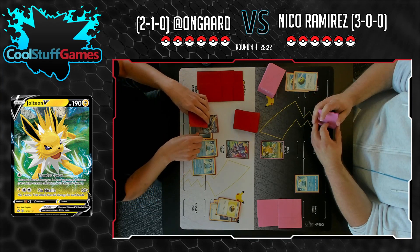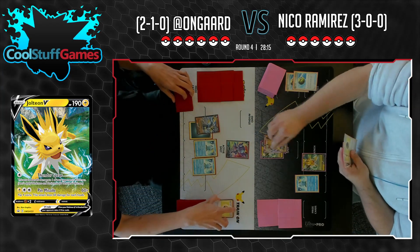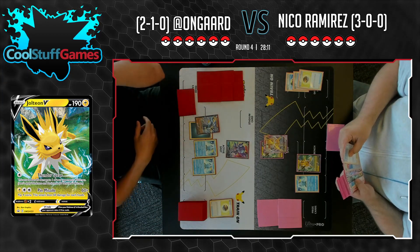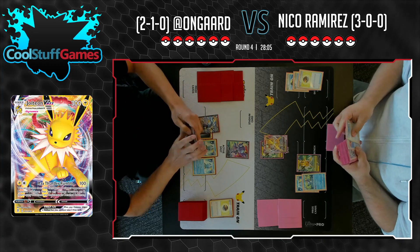There's the Urshifu with the Darkness. Niko's like, no way — and just a pass. A Jolteon and a VMAX already. Level Ball coming out, we're going to find that Drizzile, I'm pretty sure. This Inteleon line is just absolutely incredible.